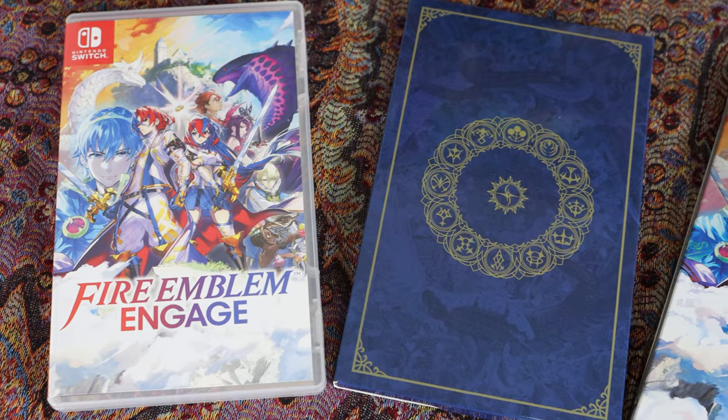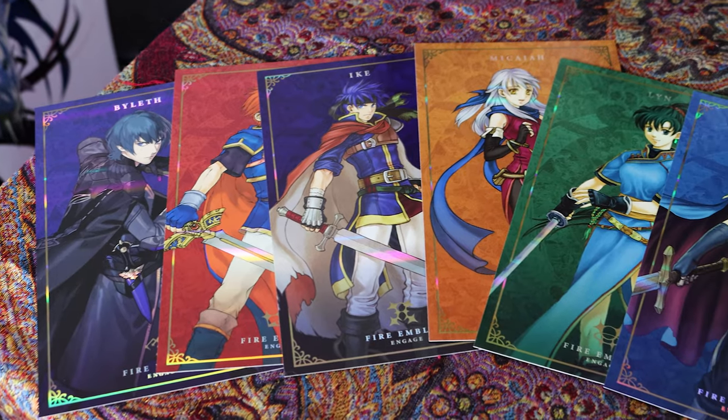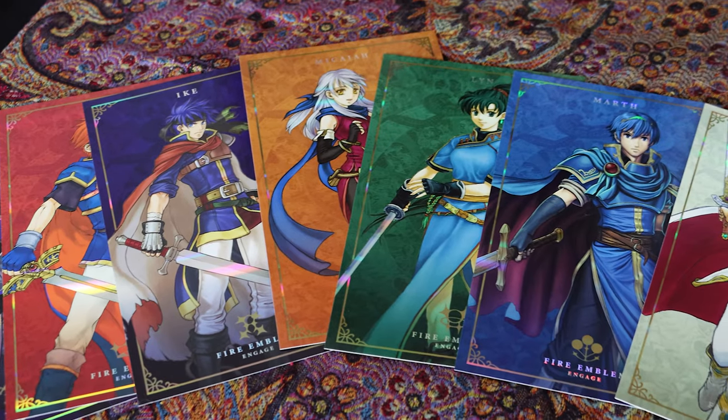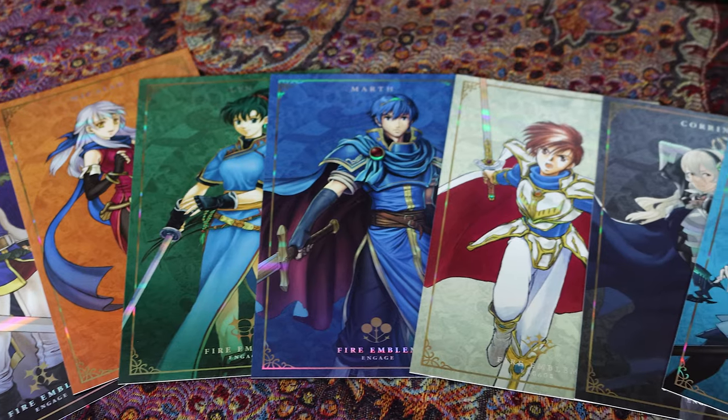Can you see it? I think it's a book — oh, oh, it's cards! Oh wait, okay guys, this is actually super cool. It's like cards of all the dudes — cards of all the dudes. I'm guessing it's everyone you can engage from, like the engage rings or the summon rings. Yeah, it's all past Fire Emblem characters — I recognize them. Very cool.